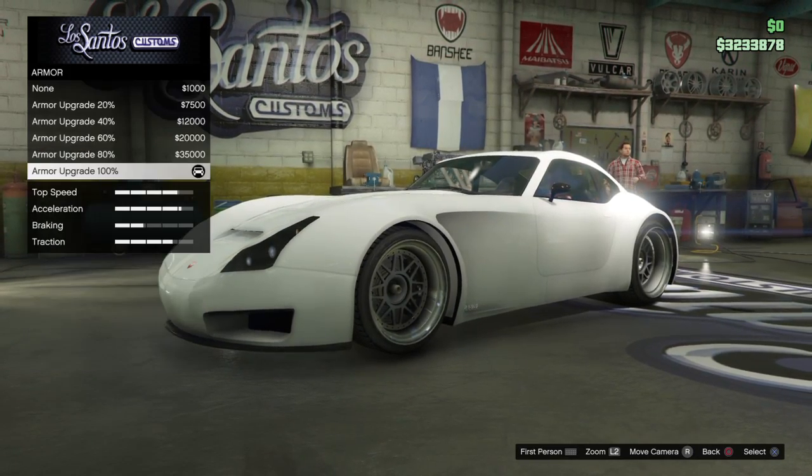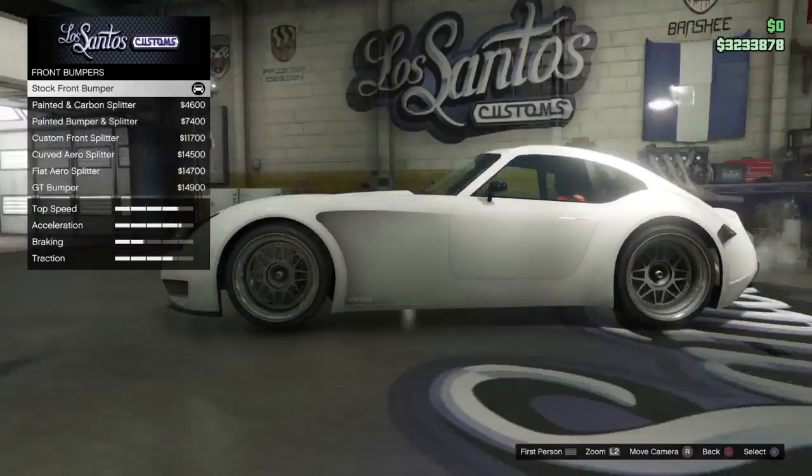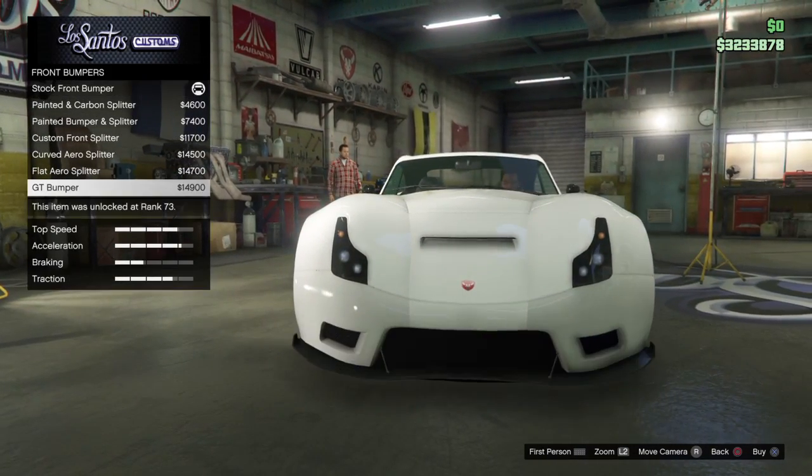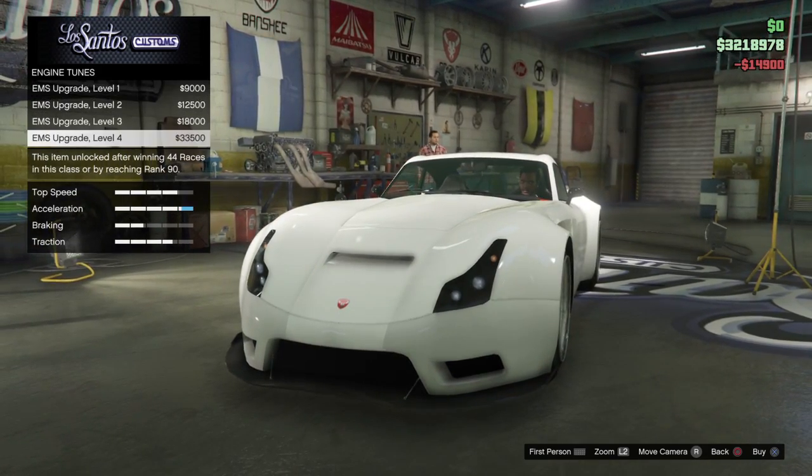So let's start by getting 100% armour, race brakes, then let's get the GT bumper for the engine, and let's get level 4.